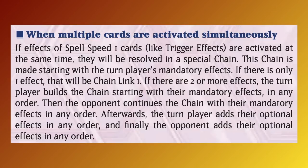The rulebook reads as follows: if effects of Speed Spell 1 cards, like trigger effects, are activated at the same time, they will result in a special chain. This chain is made starting with the turn player's mandatory effects. If there is only one effect, that will be Chainlink 1. If there are two or more effects, the turn player can build the chain starting with their mandatory effects in any order. Then the opponent continues with their mandatory effects in any order. Afterwards, the turn player adds their optional effects in any order, and finally the opponent adds their optional effects in any order.